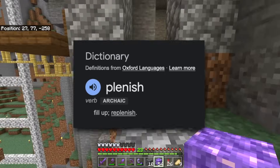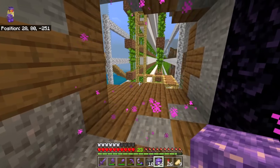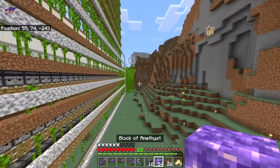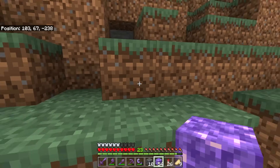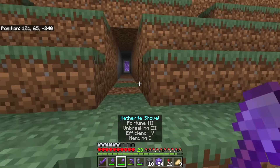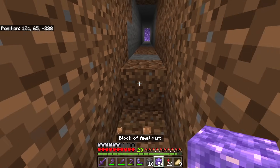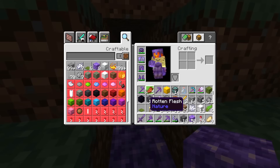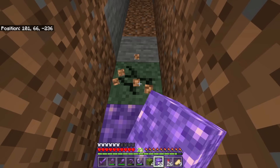So having an Amethyst Geode somewhere within 64 blocks of where you spend a lot of time — your base, which might contain a cobblestone generator, a sugar cane farm, a bee farm, whatever you keep nearby — is going to be handy, because whenever you want blocks of amethyst you'll find it's fully replenished. Why does no one ever use the word 'plenished' without 're-' in front of it? Anyway, that is an important thing you need to know.